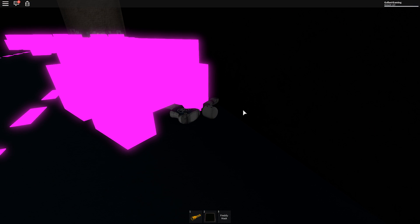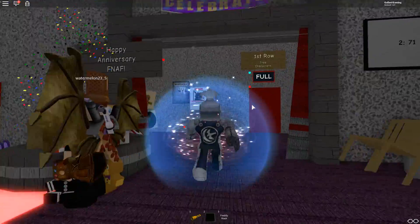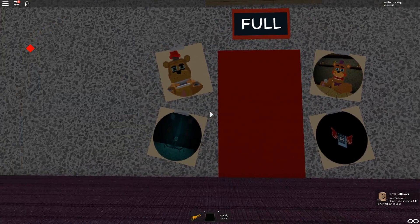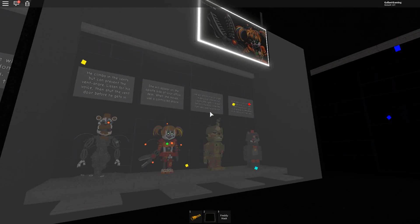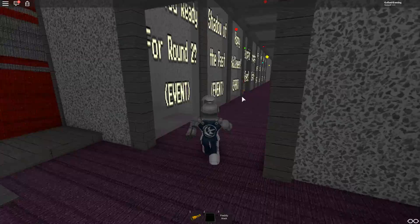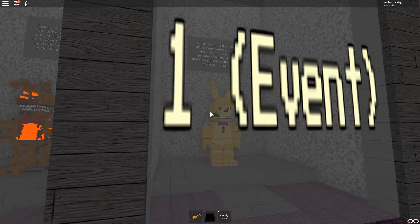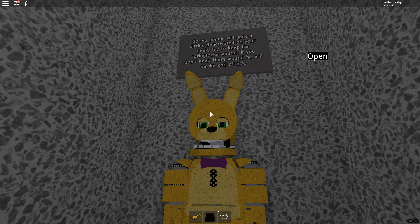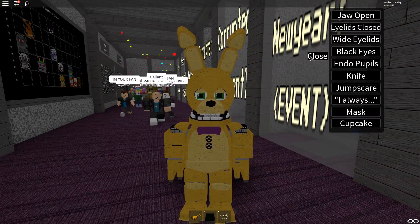I do want to check out Spring Bonnie and our reward for both of these badges. I'm not sure exactly where to find the info — but here we go, it's in the back. 'Corrupted Number One — Spring Bonnie will appear ascending. Deactivated on your desk. Try to keep his spring locks wound; if you don't keep them wound, he will awake and attack.' All right!